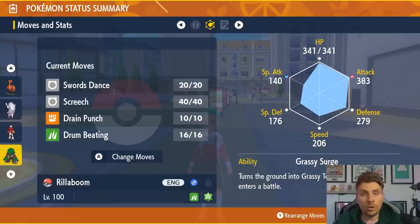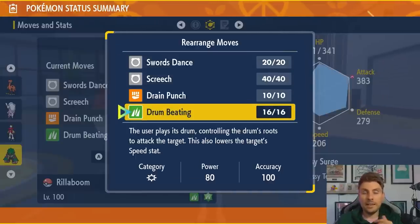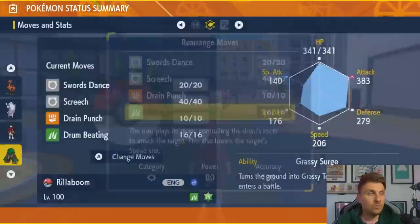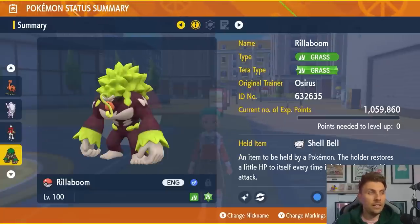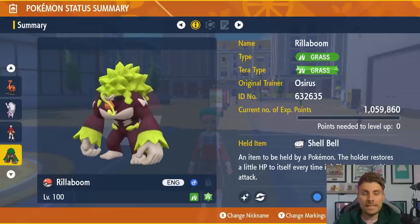For Rillaboom, use Screech three times on turns one through three to drop Chesnaught's Defense by six stages. After your stats reset, use three Swords Dances to hit plus six Attack, then spam Drum Beating until you can Terastallize. Rillaboom is also quite solid defensively — it doesn't worry about Earthquake and only needs to watch out for Hammer Arm and Stone Edge from Chesnaught.